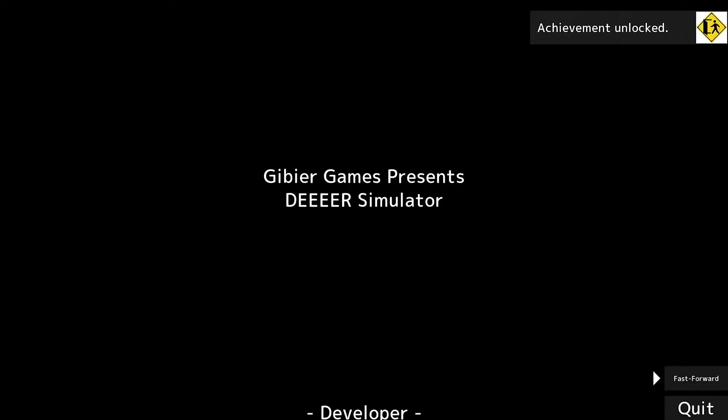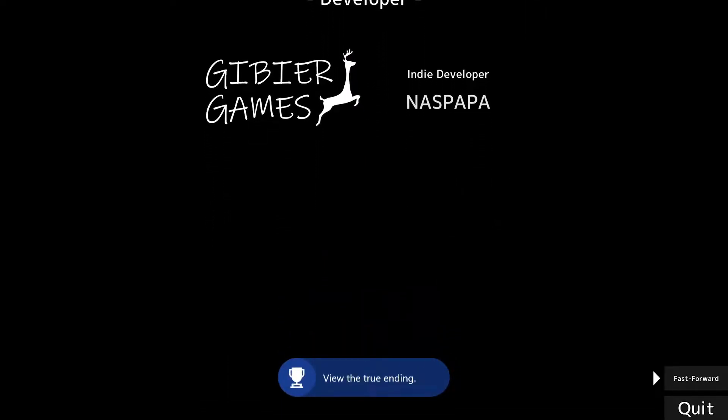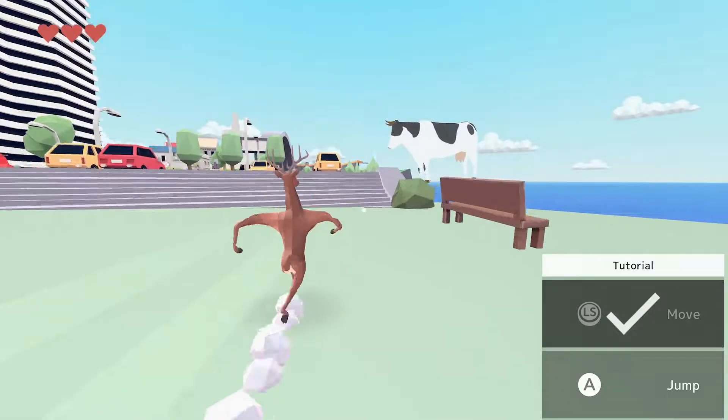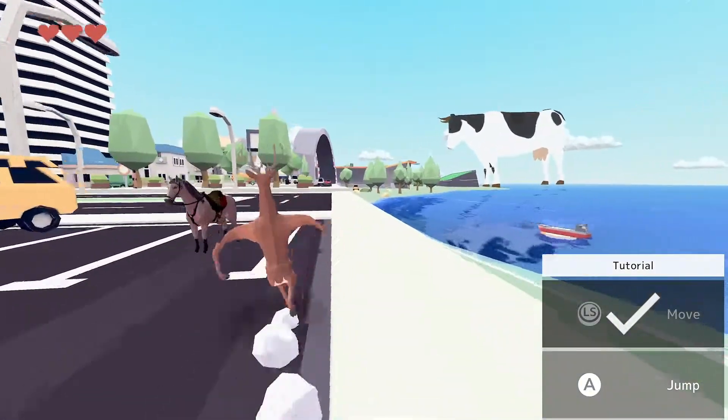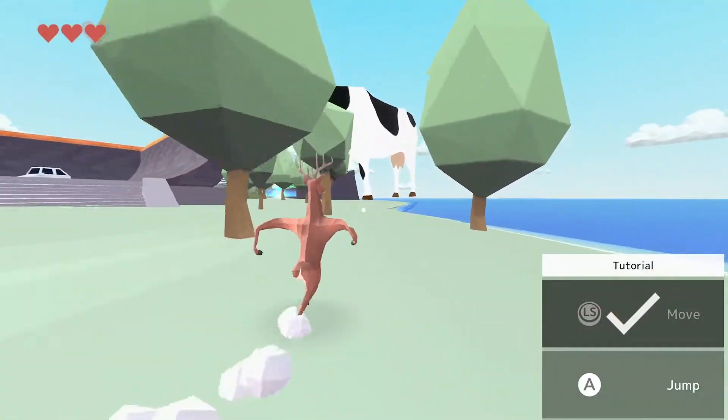You have beaten the story mode of Deer Simulator and we'll have barely any achievements yet, but that's okay because now we're onto our miscellaneous achievements — of which they are ridiculously easy.